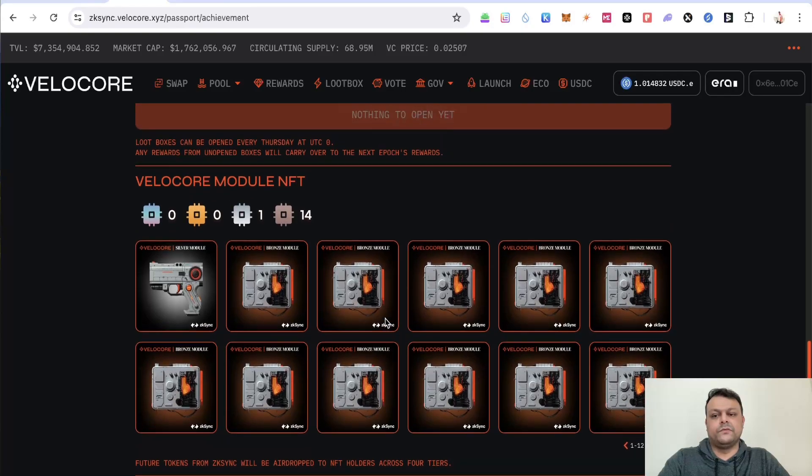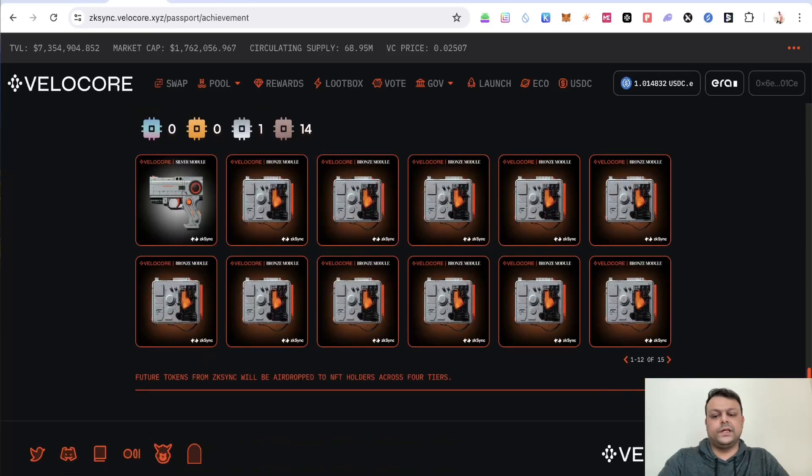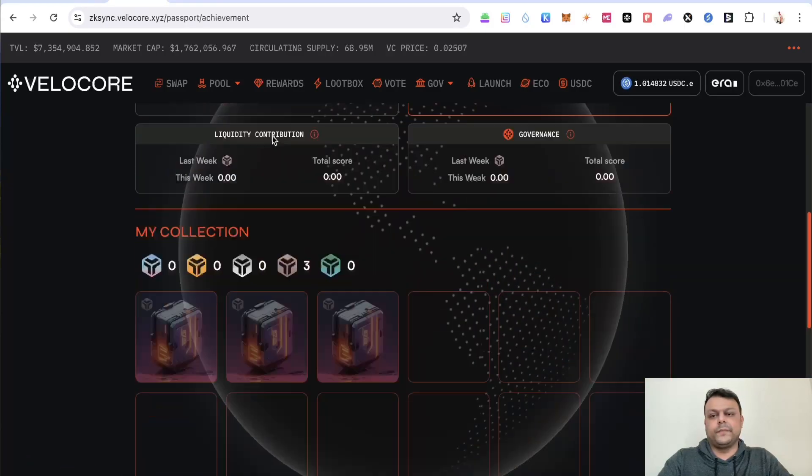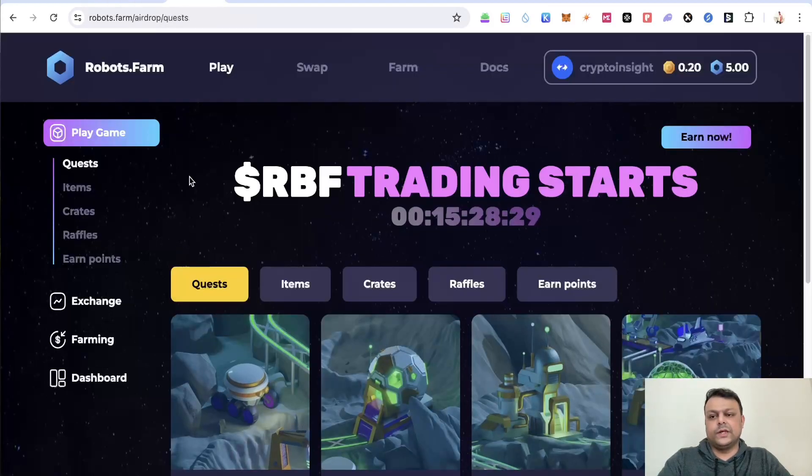These NFTs will help you secure some future airdrops on zkSync. Future tokens from zkSync will be airdropped to NFT holders across four tiers, so you can go ahead and collect these daily. The next thing you can do is connect your wallet on Robots Farm — links in the description if you want to join my guild, and I'll also leave links for Velocore and everything else in this video.